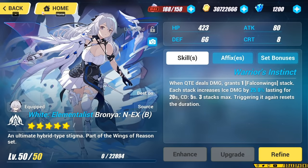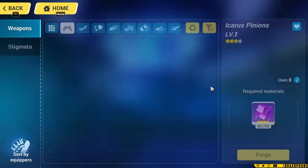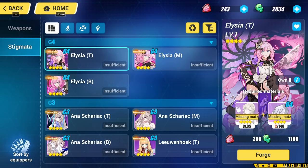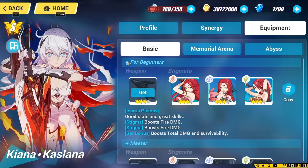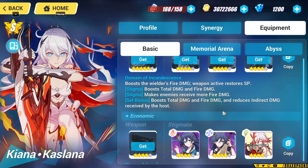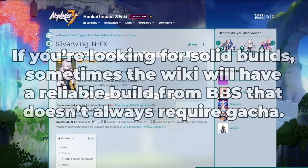A lot of new characters' Stigmata are only available through the gacha, but there are usually budgeted craftable versions. You can actually find these in the foundry, same as crafted weapons. You can also click on this recommendation button, and it'll give you a list of things that can work. Sometimes they're not actually the best option for any given character, but at the start of the game you can craft the economic option as a way to get you through the first bit of content before you're able to farm stronger Stigs.